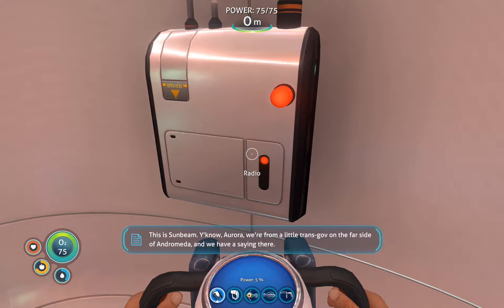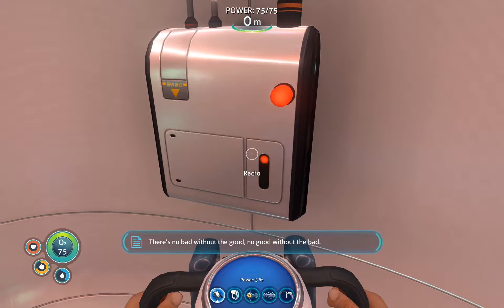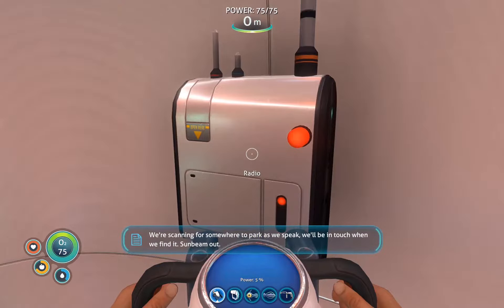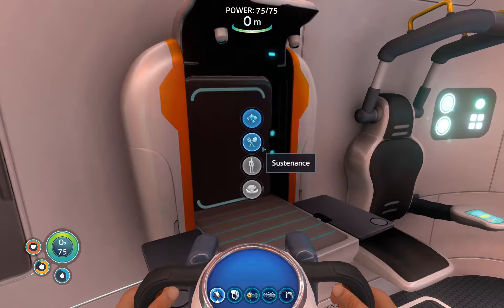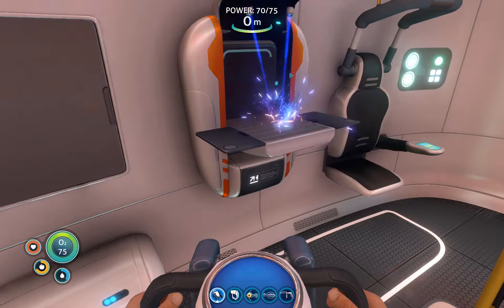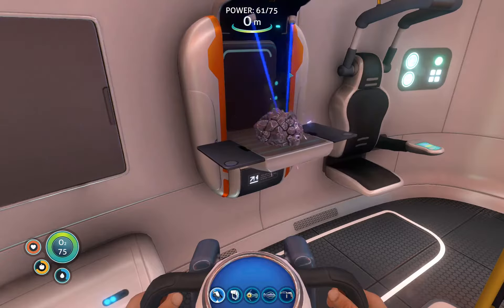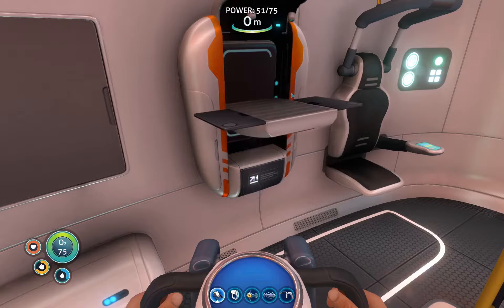We play tabletop games every week. This is Sunbeam - Aurora, we're from a little transgov on the far side of Andromeda. They're gonna die. There's no bad without the good. They're gonna die - you're gonna die. That's my saying. It sounds like you've tasted a bunch of the former - nope, nope, nope. You're gonna die. We're scanning for somewhere to park - we'll be in touch when we find it. Was he saying we were overdue for some good because of all the bad things that have happened? Oh, yeah.